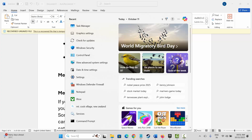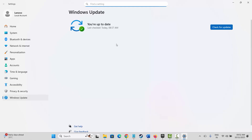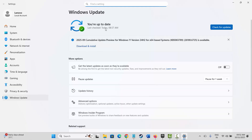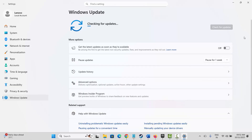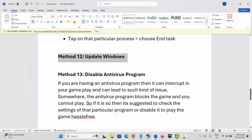The next method is to update Windows. Go to Windows Search and search for 'Check for updates.' This will take you to the Windows Update page — click on 'Check for updates.' Once done, check if everything is working fine.